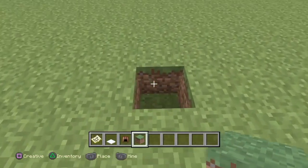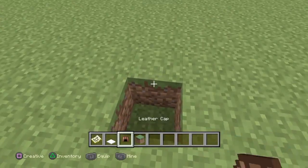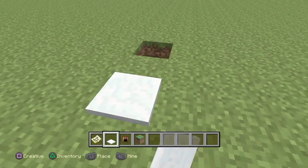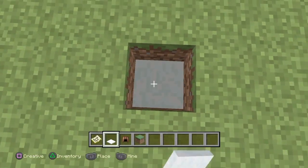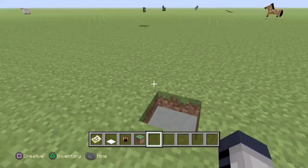What you're gonna do is just break a hole in the grass like that, then get your snow carpet and place four of them in here — one, two, three, four. There we are.